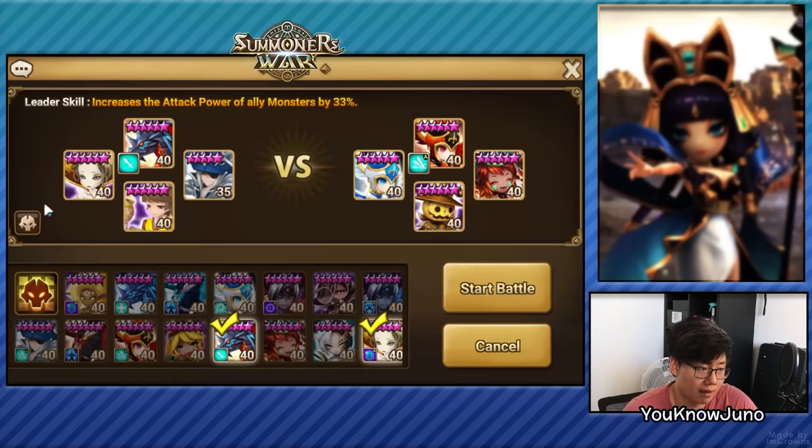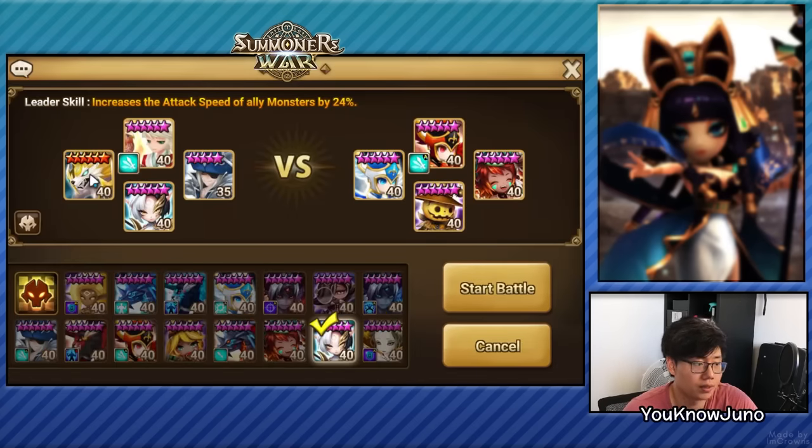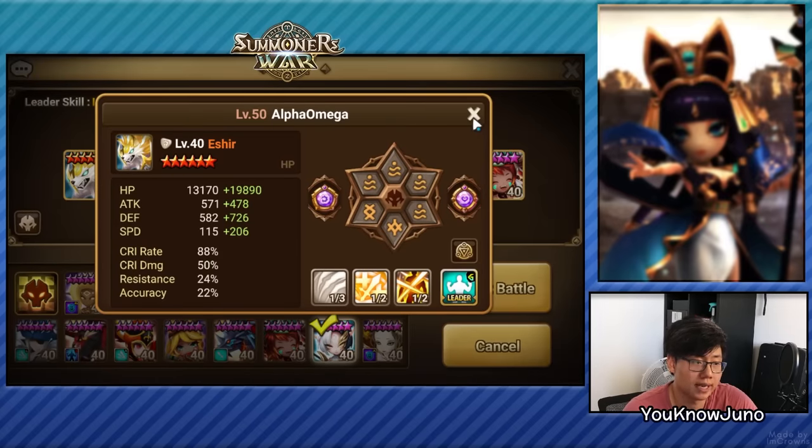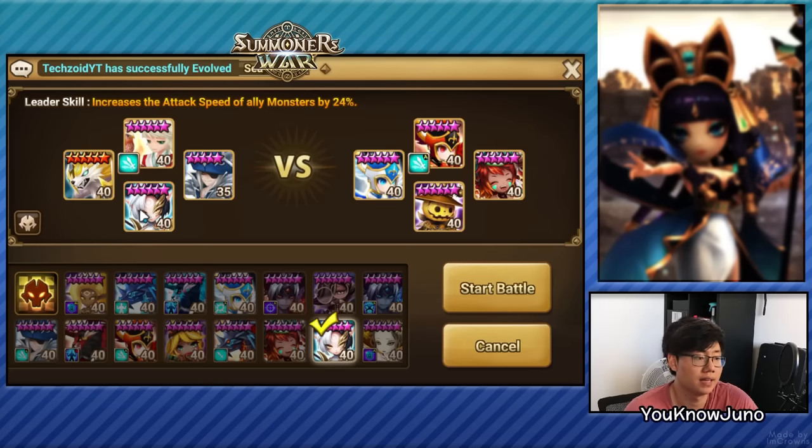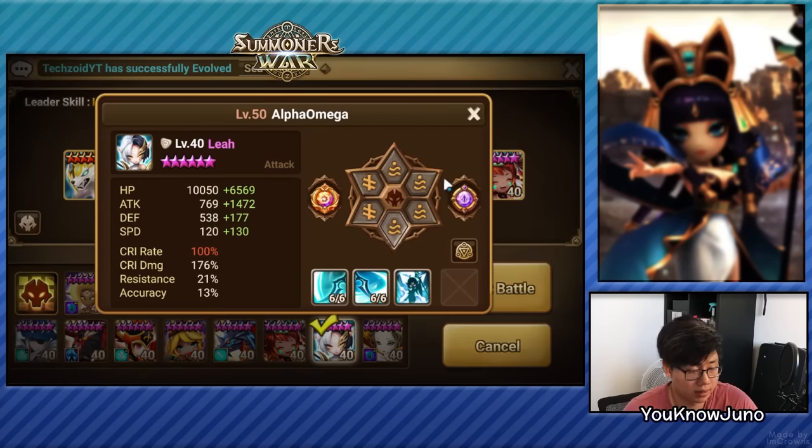And then we have the Leia team. I have a 221 Escher going first, then Chiyu going on 263 speed with the fight set, then the Galleon that we're using in the Tiana team, and finally Leia on 250 speed with 100 crit rate.